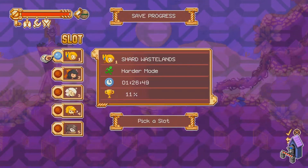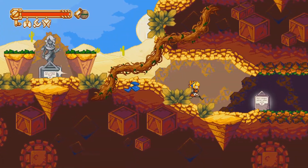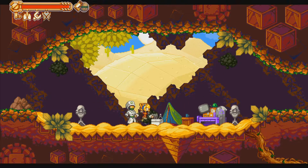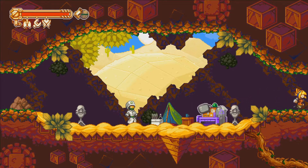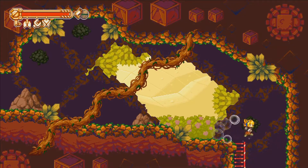Let's make another save here just in case, and let's see what's beyond that wall. If there's going to be a boss anywhere, I'm thinking perhaps it might be here.